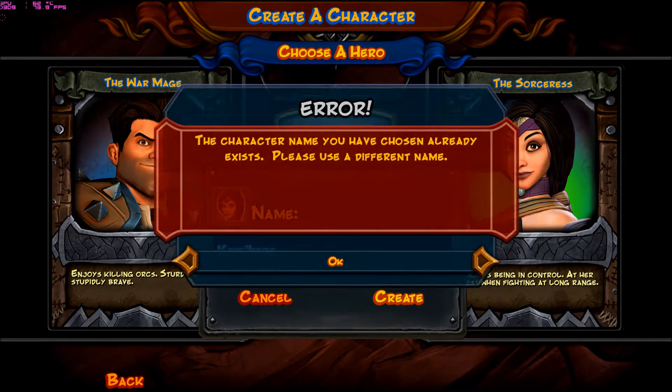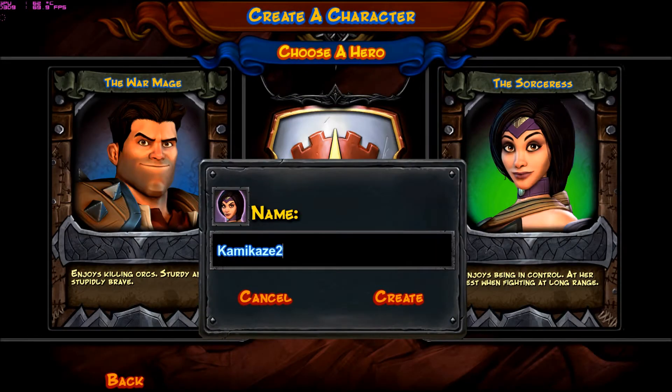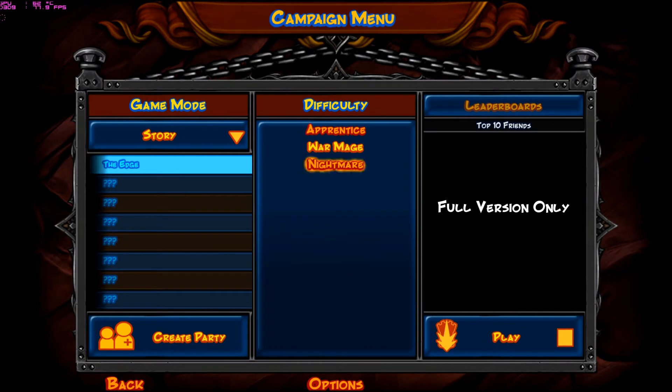I already actually made a character with this name, so it's not going to let me do that again. I'll just do Kamikaze 2 — there you go — and play. Now you can select the difficulty: War Mage, Apprentice, or Nightmare. I'm just going to go with War Mage; I'm not too good.